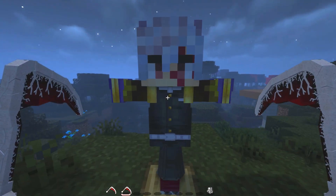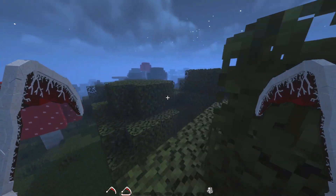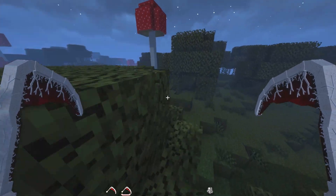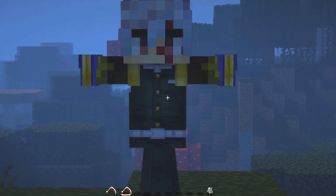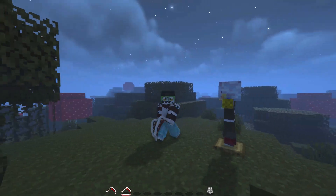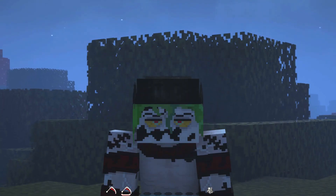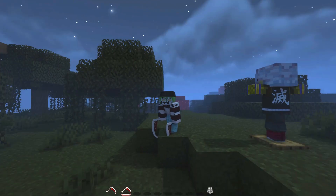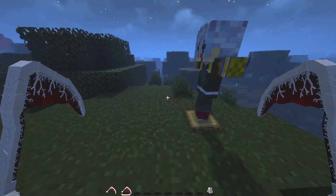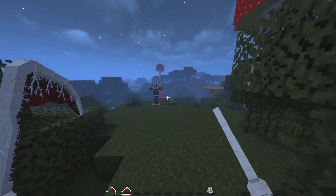Over here we got our test dummy, which is Uzei Tengen — basically the co-protagonist alongside Tanjiro in season 2 and the main fighter against Gyutaro, so it's fitting to use the Sound Breathing Hashira as a testing dummy. The Gyutaro model looks great; we even got his armor pieces, which you get by killing Gyutaro in this mod, and even the pants — everything looks absolutely slick.